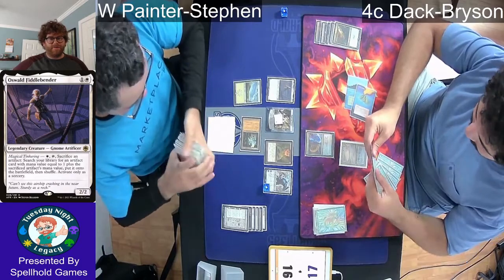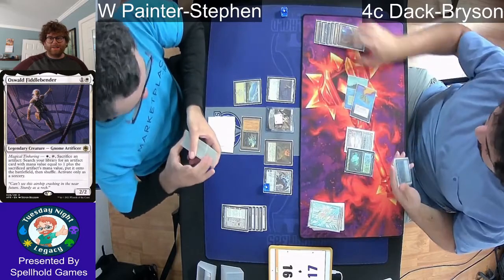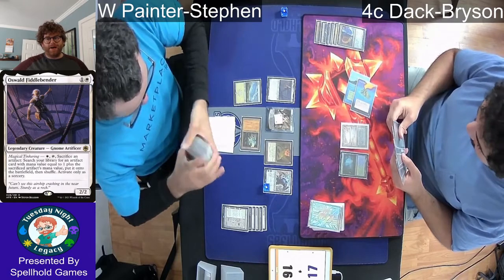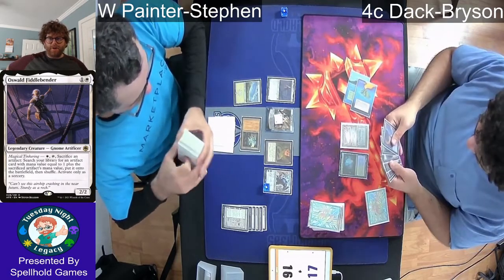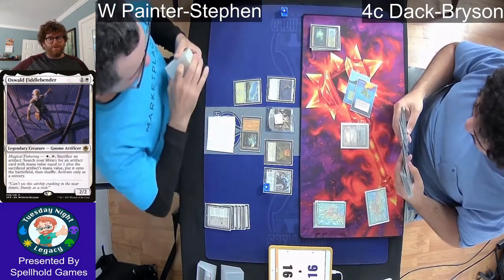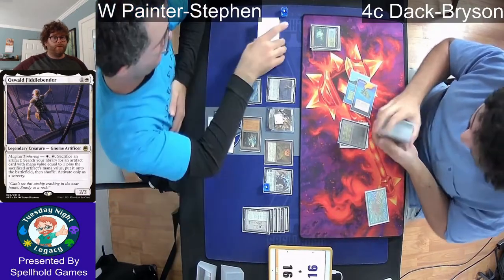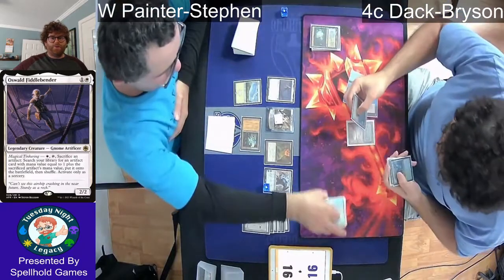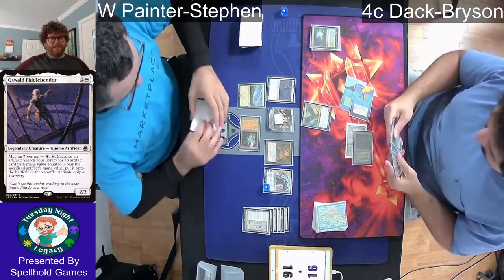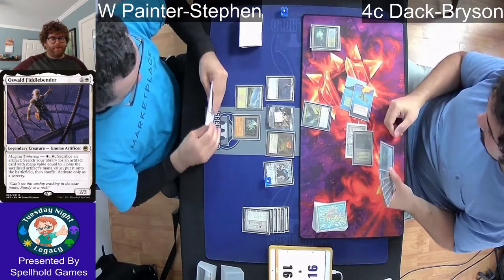Steven goes and gets a basic Plains. We're going to see an Expressive Iteration from Bryson — gotta generate that card advantage, exiling the land and getting it straight into play to keep as much information secret as possible. He fetches up for the Strix mana, getting a Bayou, and plays down a Baleful Strix — a 1/1 with Deathtouch. Good to stop attacks, but it won't stop the Painter's Servant.